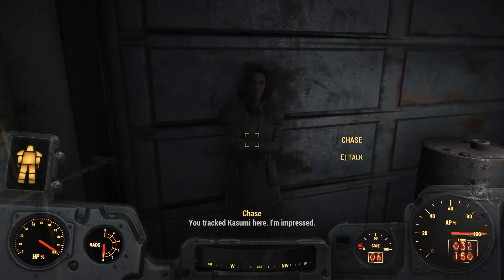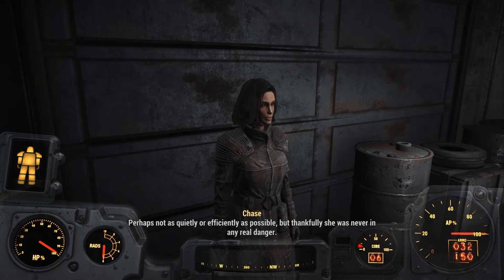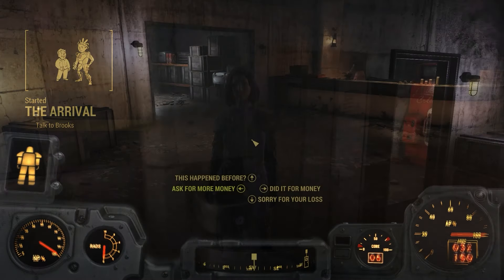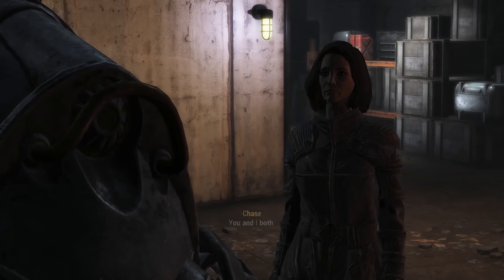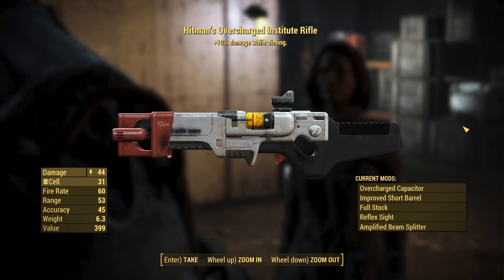After this we can look around Acadia for the NPC named Chase, who will give you the side quest called The Arrival. This is a very easy side quest and it doesn't take too long to complete, and at the end of it you will get the Hitman's Overcharged Institute Rifle. This is a pretty good laser weapon, and the perk on this weapon makes it do 10% more damage while aiming.